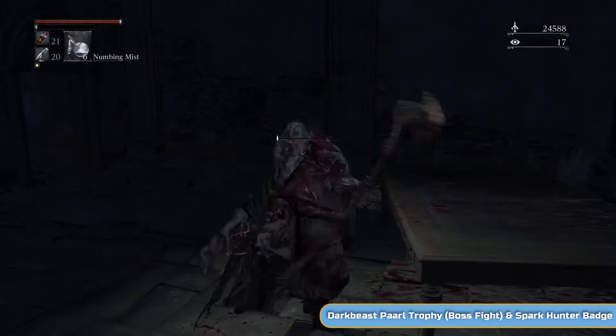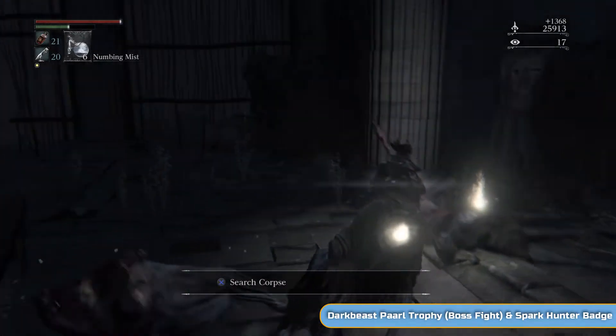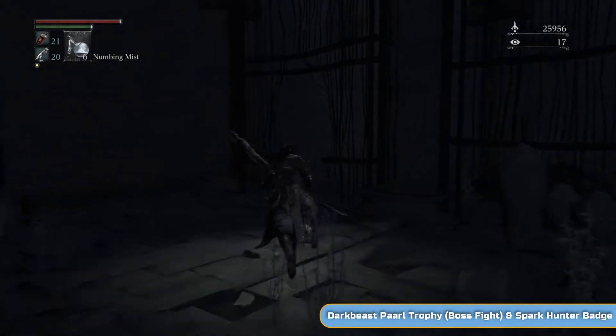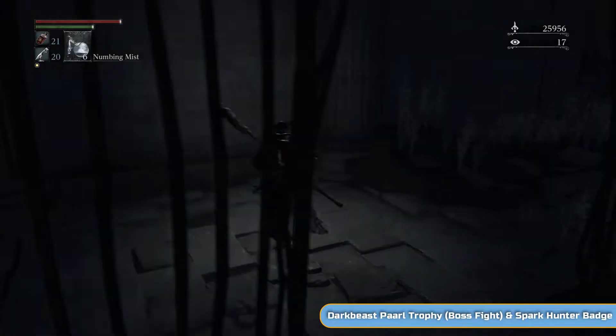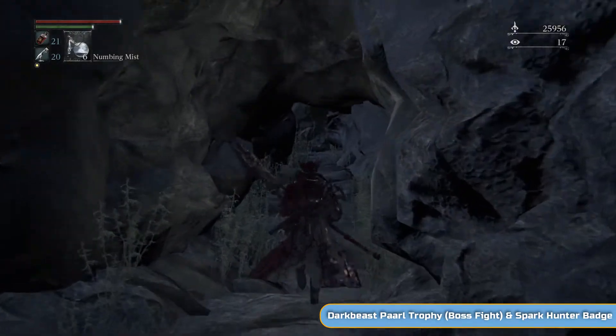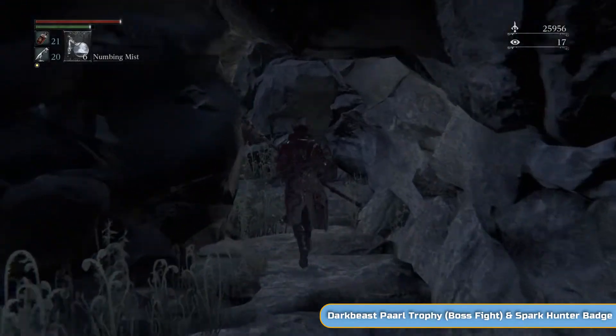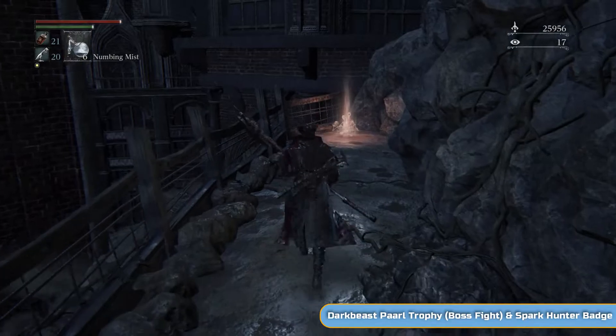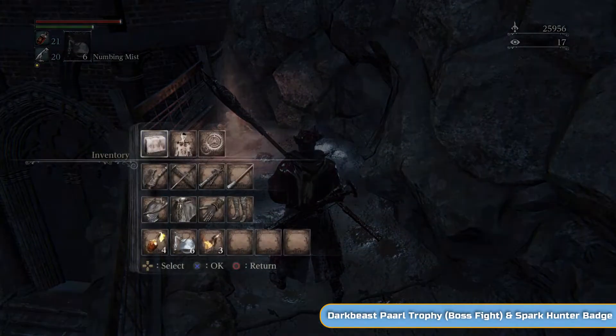And that's it — just the boss left now. Very quick area really. So down here and through the hole in the wall. There is a summon for this fight. We're going to be doing Dark Beast Paarl, who is obviously a beast, so fire is good and serrated is good. Honestly they're not all beasts in this game — it does seem like that, we've done a lot recently.